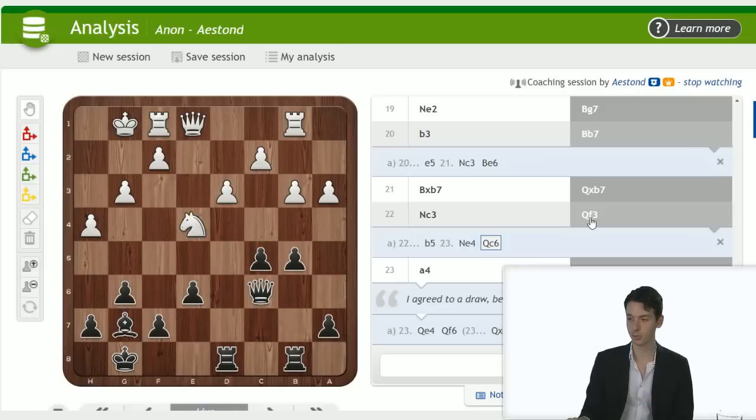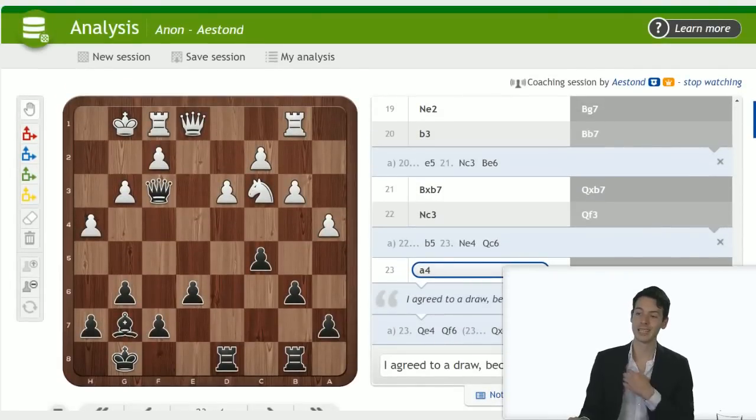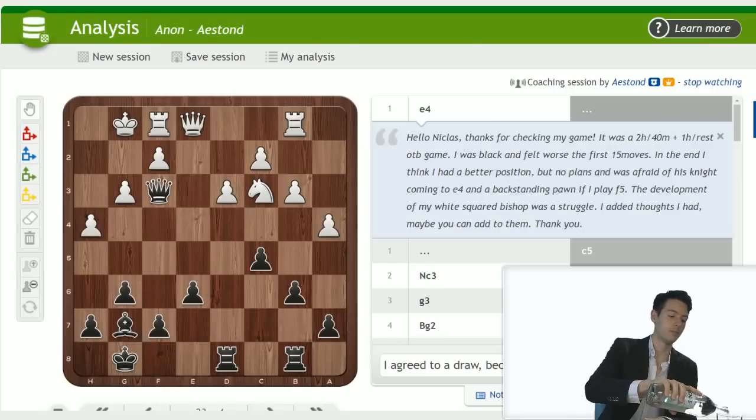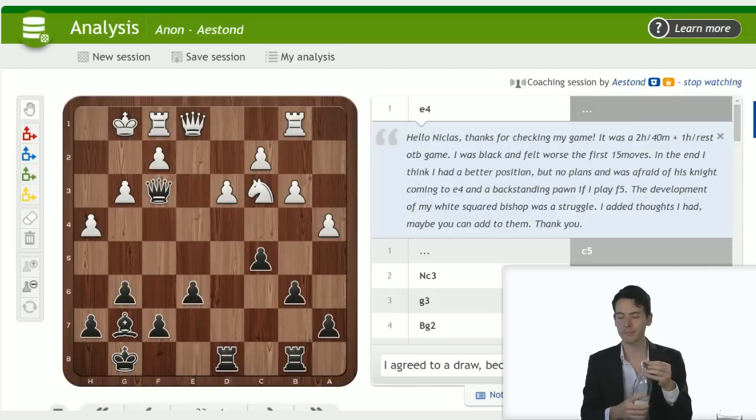Trading queens would help white a little bit even though the position would still rather favor black. Keep the queen on b7 and do something else. A typical plan is b5 and c4 at some point — make sure you don't run into the rook — and then put pressure on the queenside. That would be a typical plan: open up the queenside. What is white going to do? Knight e4 is a normal move, but you play queen c6 and go c4 next, targeting the pawns. White really doesn't have a plan. After queen f3, I agreed to a draw. Let's go back to what you said: no plans, afraid of the knight on e4.